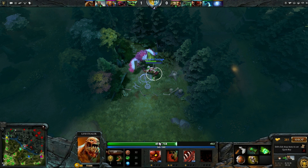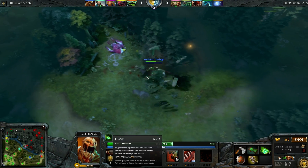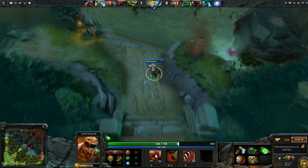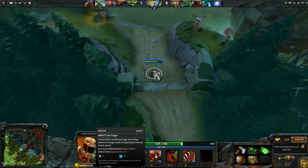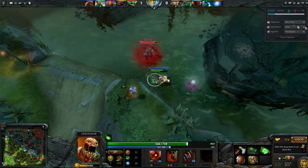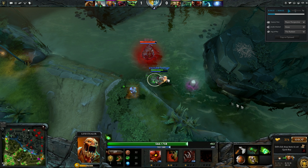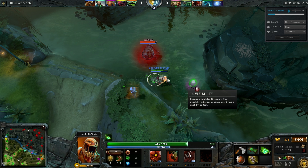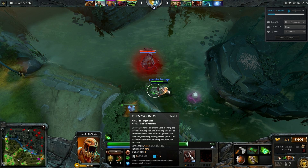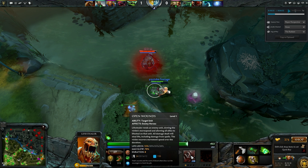Let's talk about Lifestealer's skills again. I've already gone over Feast — this is such a good skill. Typically in a passive game I will max this first, but in a much more active game I'll probably max his first skill, Rage. Rage is a built-in BKB — it gives you magic immunity for a specific duration, and this is actually really important. I came down here and noticed the Pudge was about to grab the invisibility rune, so the very first thing I did was use Open Wounds to slow him down. Open Wounds is a slow and it gives life leech to anybody on your team attacking that hero.